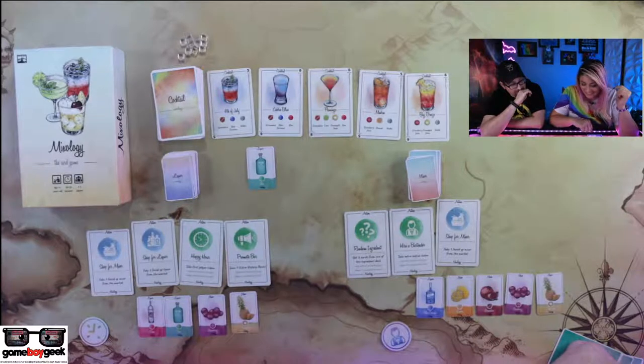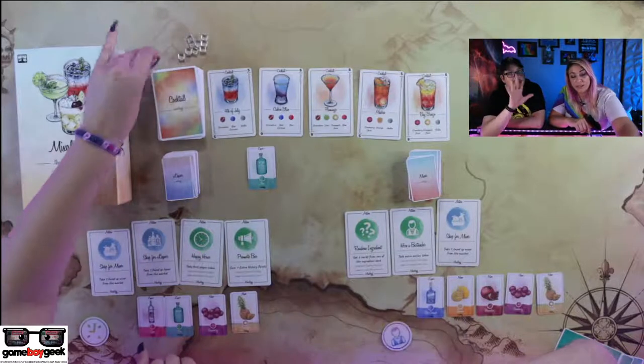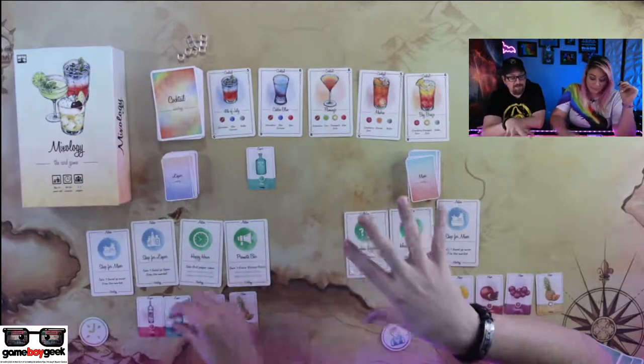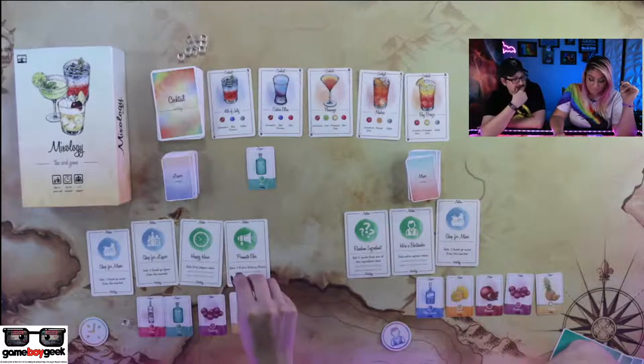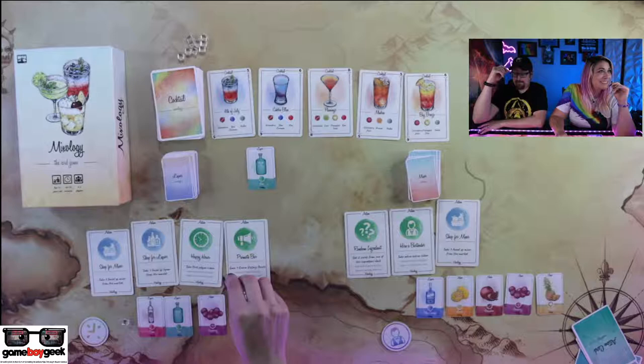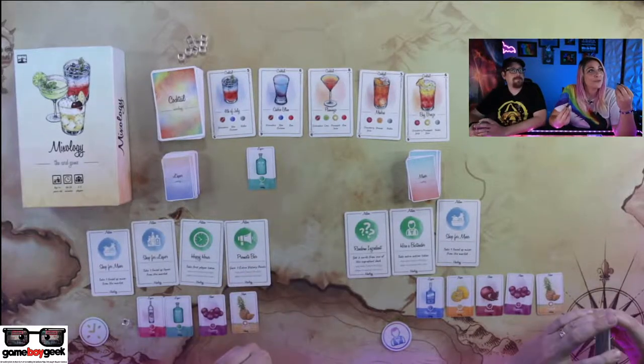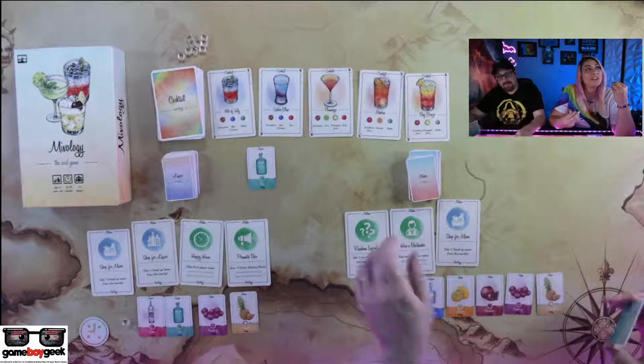Also, this is a prototype, so to see final components, go take a look at the Kickstarter. Those look like little ice cubes right now. The internet gives us the information — Grenadine is traditionally pomegranate according to Wiki. I do like pomegranate. I remember, you'd spend a whole day cracking up a pomegranate and get like five seeds. It took forever.